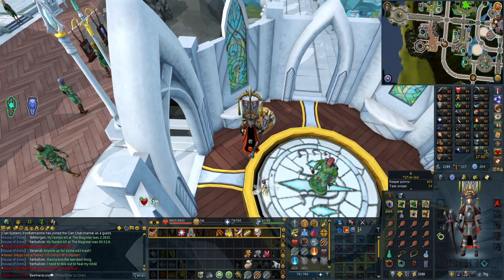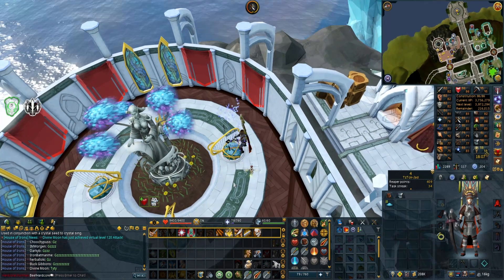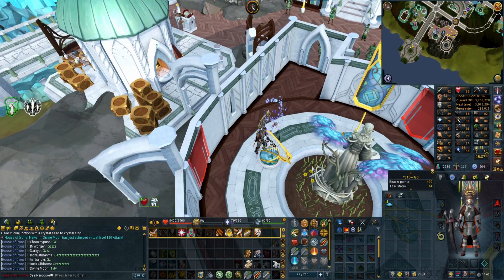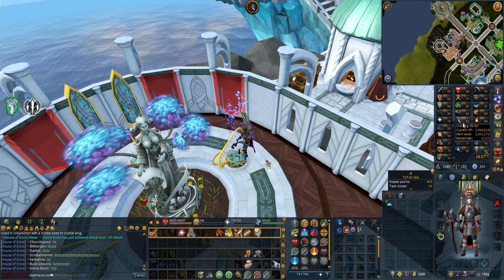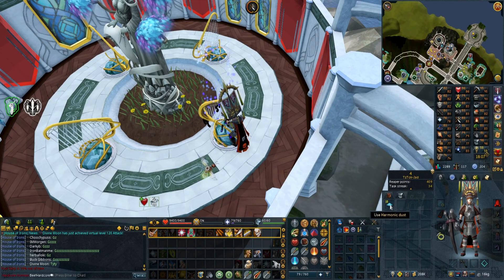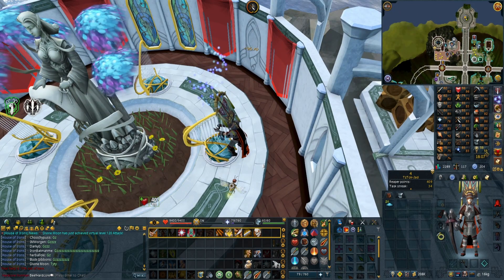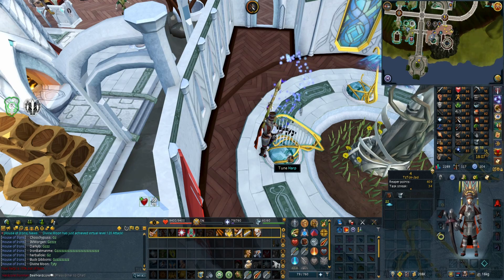Anyway, on with the grind. Actually, the grind can wait - I'm exploring. I found the harps which is pretty cool, that's going to be a nice bit of AFK crafting I can probably do on mobile as well. You get this dust and I think that's how you get the crystal equipment, so I might even be able to get a crystal hatchet or crystal pickaxe.